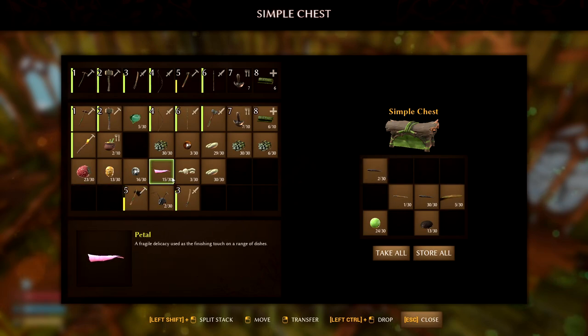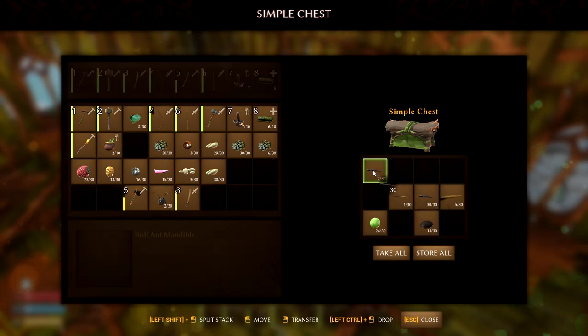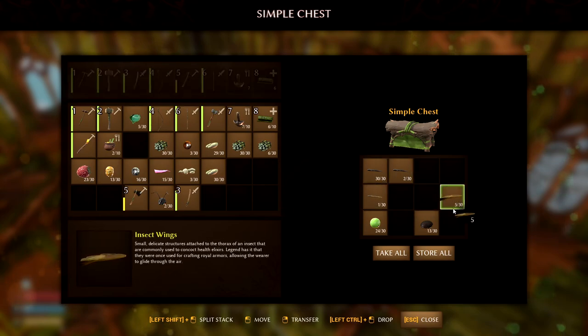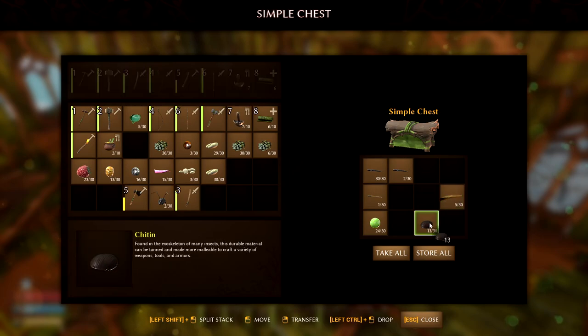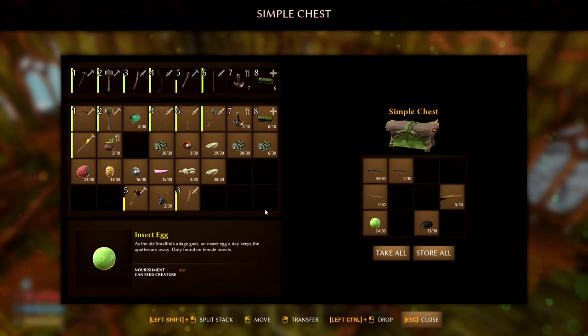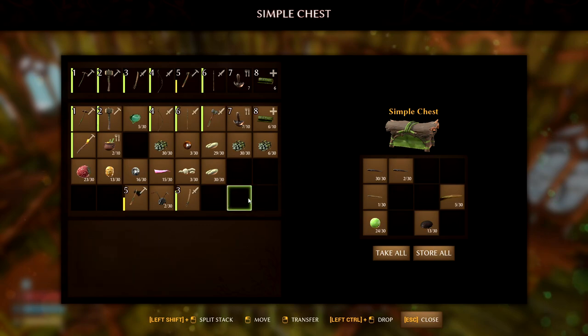Bug parts. We've got 30 of those. One grasshopper leg. We've got five insect wings. 13 chitin. And 24 of these insect eggs. Gross. Lots of seeds, though — I could make more of that wood. That's really awesome.